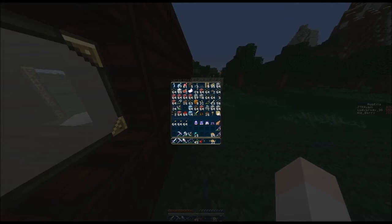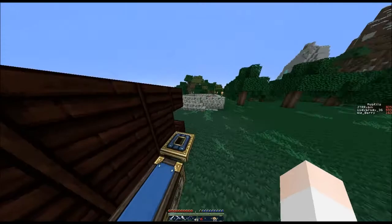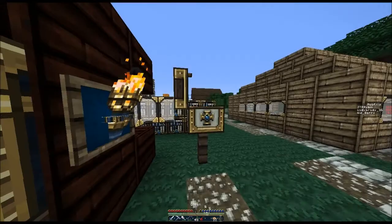Too bad this isn't Tech-it, where I could just type in what I want and hover — it'll highlight only the thing I typed in — because I have no clue where a chest is. I might have put it in my mailbox.